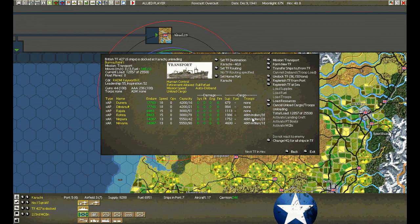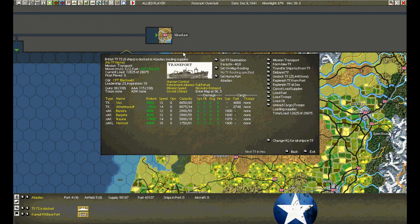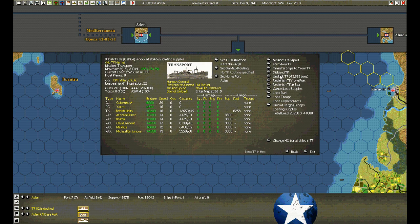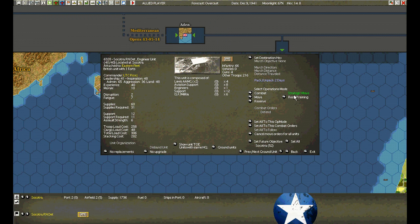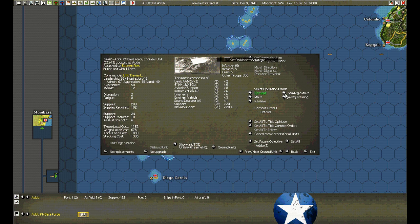This transport group has returned to Karachi and is trying to unload — it's the 46th Indian. We'll take replacements and also set it for strategic move; it's faster to travel by train than by ship. Just a quick look at Abaddon — noticing how slowly they've only loaded 12,600 in an entire day; that's due to port size, so small port equals slow loading cycle. Aden has received a reinforcement — loaded up, still more supplies to load; the Largs Bay we may as well add it to the task group. The task group is coming to recover; she's going into strategic move to pack and be ready to depart. Diego Garcia does the same — pack, ready to depart.